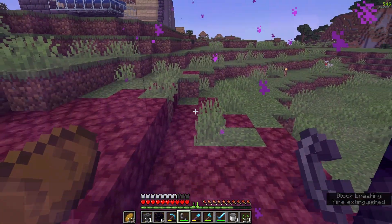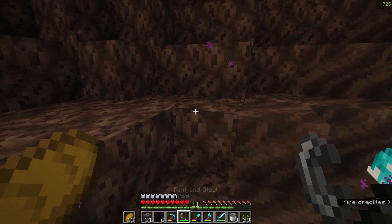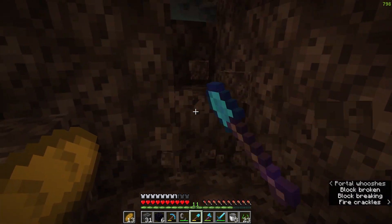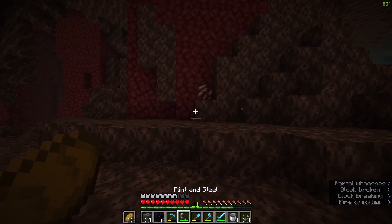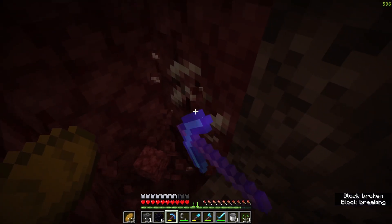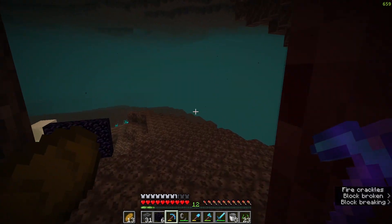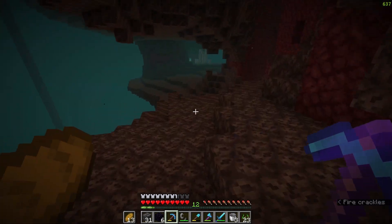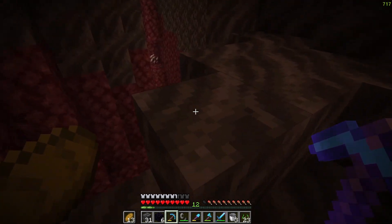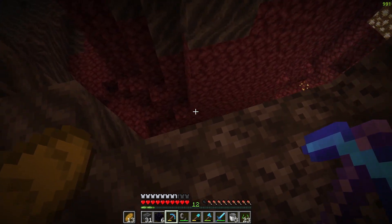I'm going in to get the nether quartz and soul sand. I spawned into a soul sand valley, which is very dangerous, but I'm just going to collect what I need. I forgot what the nether looks like without OptiFine. I'm going to collect a little bit more nether quartz, then finish up the iron farm and show you guys what it looks like once it's done and working properly.